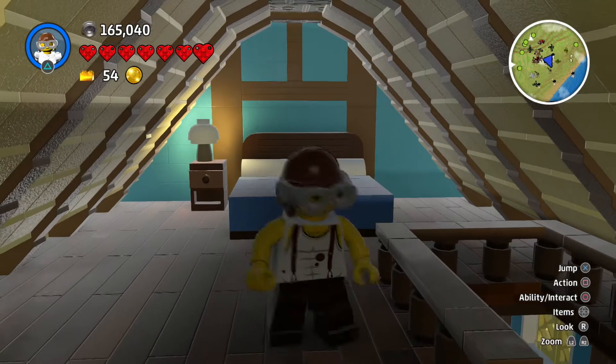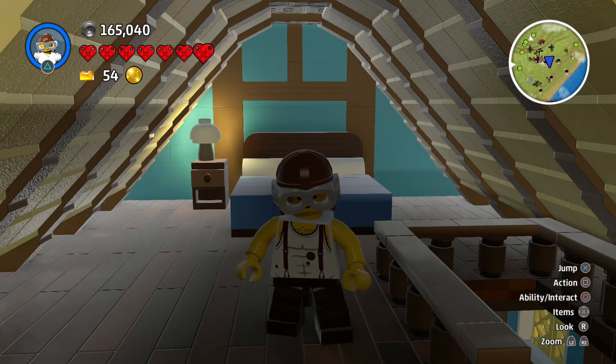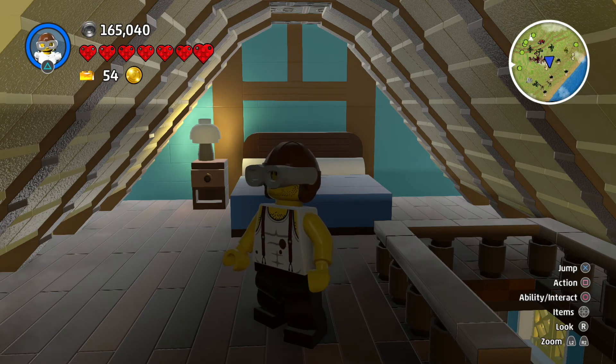So there you go, that's how you unlock, add into the game, and then use those really cool builds you see on your main menu screen in the Brick Build Showcase. Thanks for watching, guys. Visit us at BricksLife.com for more cool news and info about LEGO Worlds. You rock!